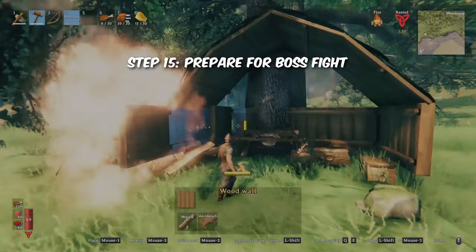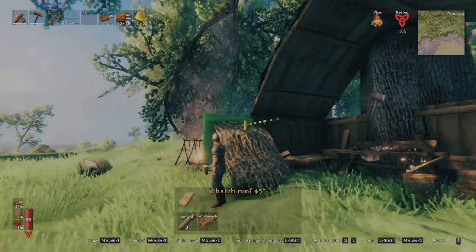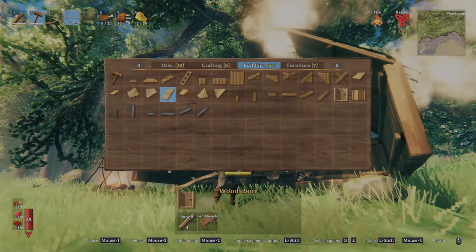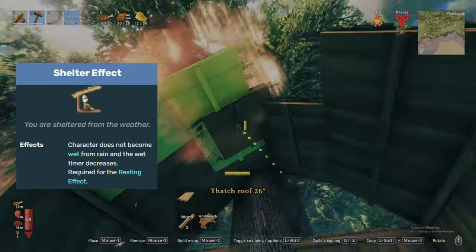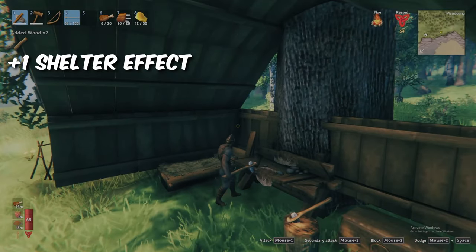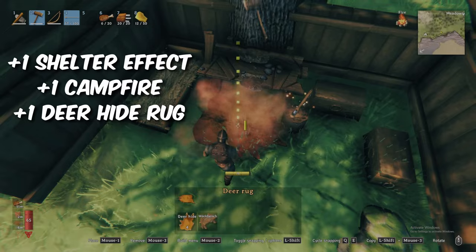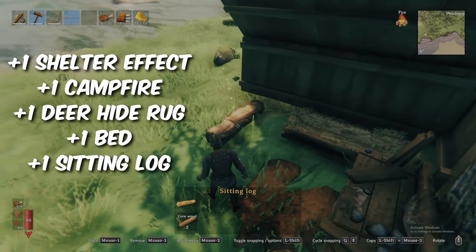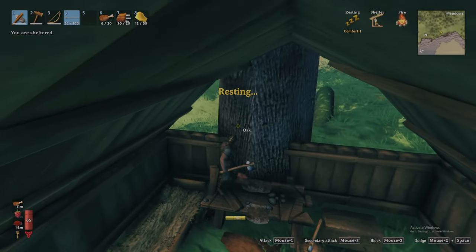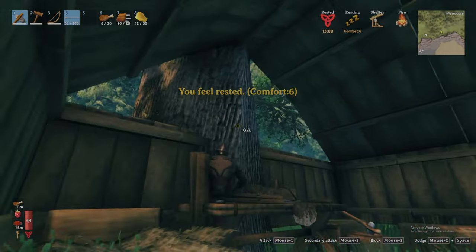Before fighting Eikthyr, you want to make sure conditions are right. This brings us back to the concept of comfort. You can increase your comfort number in a few ways. Being under the shelter effect from having a roof overhead gives you an additional plus 1 comfort. Crafting structures in the vicinity also provide additional comfort: one from the campfire, deer hide rug, bed, and the sitting log — which we can build because we acquired core wood early — for a total of 6 comfort. With each plus 1 comfort, you receive an additional minute of the Rested buff duration, with a base of 8 giving us 14 minutes total.